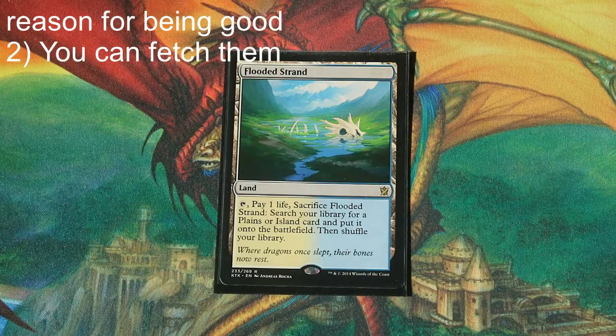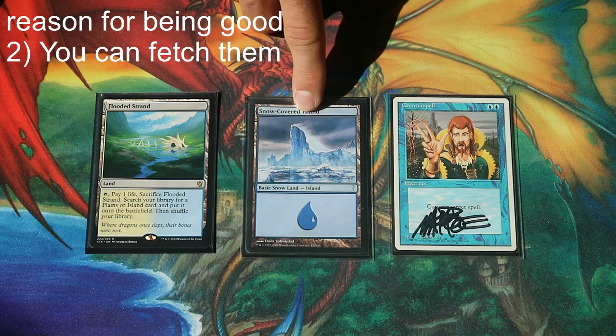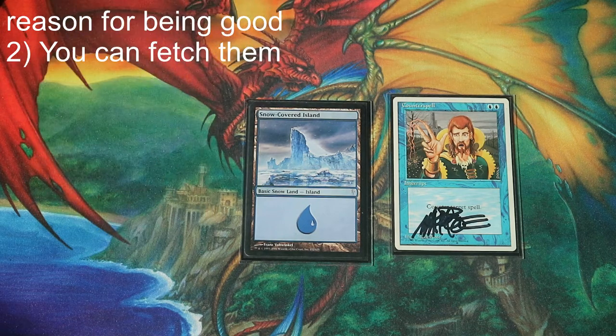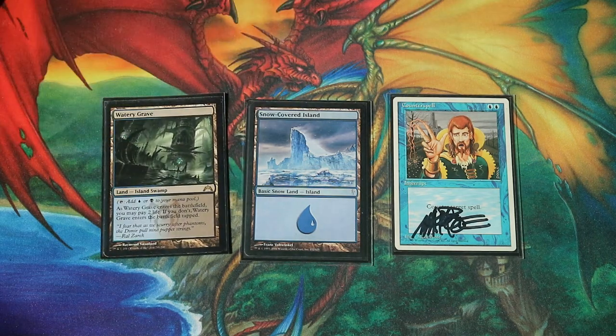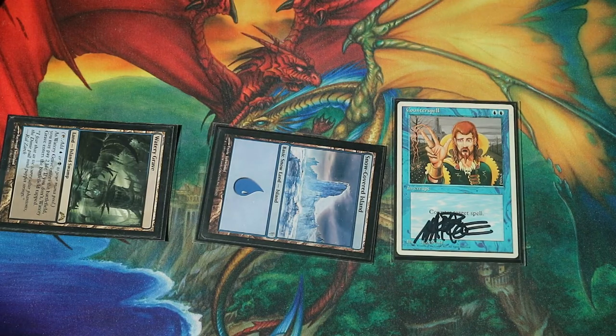The second reason why I like the Amonkhet cycling lands is because you can actually fetch them with your fetch lands. Let's say it's turn two and you have a basic island in play, then you put a Flooded Strand in play and pass turn. What you can do now is be ready with your counterspell — if someone is doing something horrible you can sacrifice Flooded Strand to put Watery Grave into play untapped, paying two life, then tap those two lands and use the counterspell to disrupt your opponent.